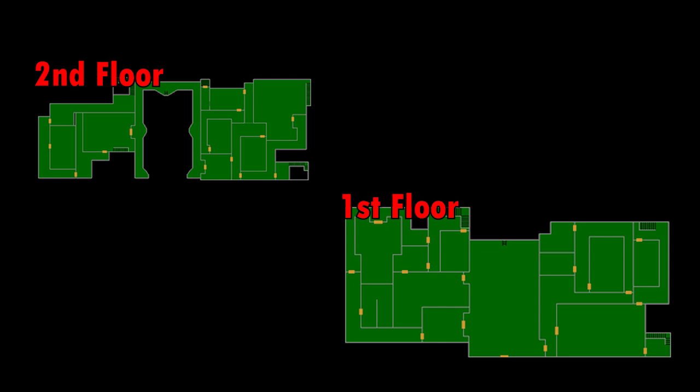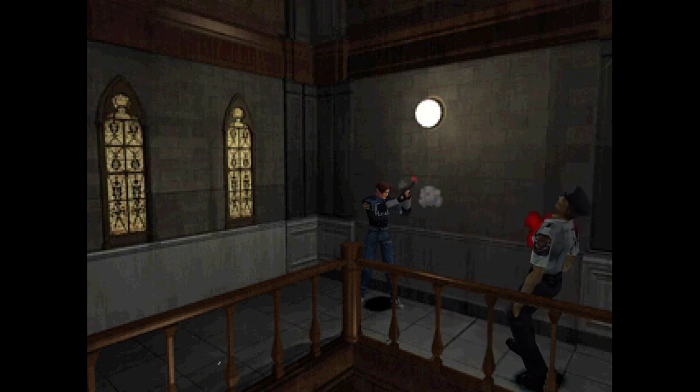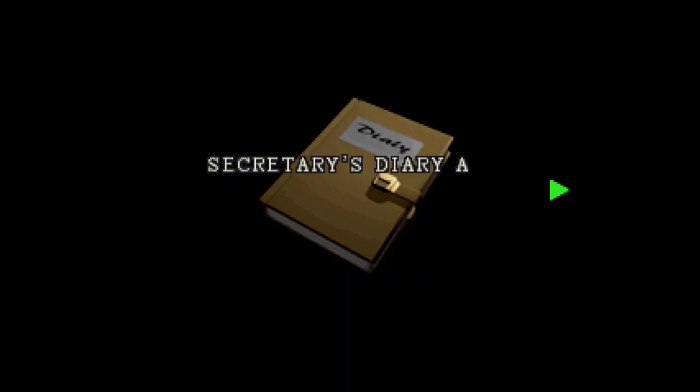Here's a map of the police station. Generally, you're always going back and forth between the first and second floor and east and west wing — taking items from one place and putting them into another and then taking that item and putting it into another place. The design is basic but also absolutely amazing. Simplicity at its finest because at the end of the day, you just need to have fun.